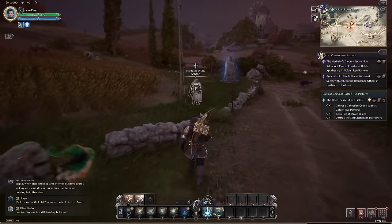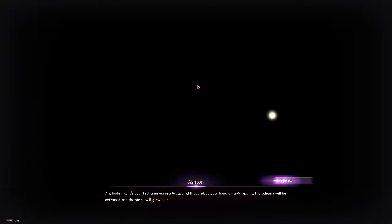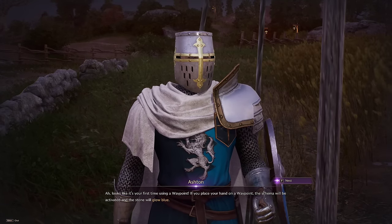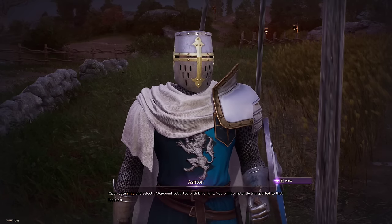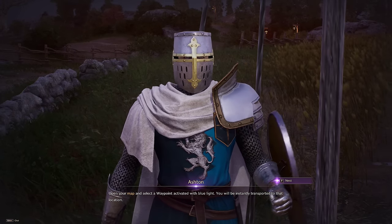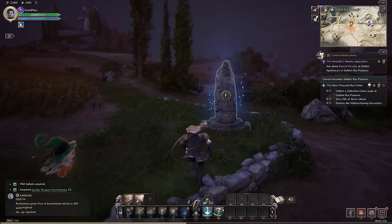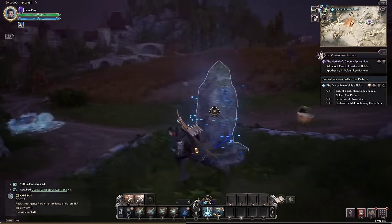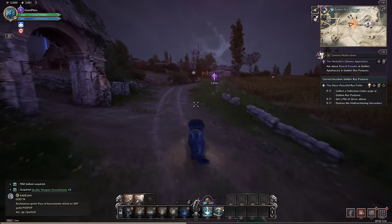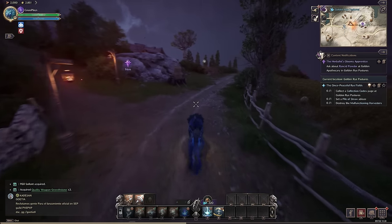Right here — let's talk to the resistance officer. He explains how to operate the waypoint: if you place your hand on a waypoint, the schema will be activated and the stone will glow blue. Open your map, select a waypoint activated with blue light, and you'll be instantly transported to that location. Since it's already glowing, we already have it activated. That's an easy simple quest right there.